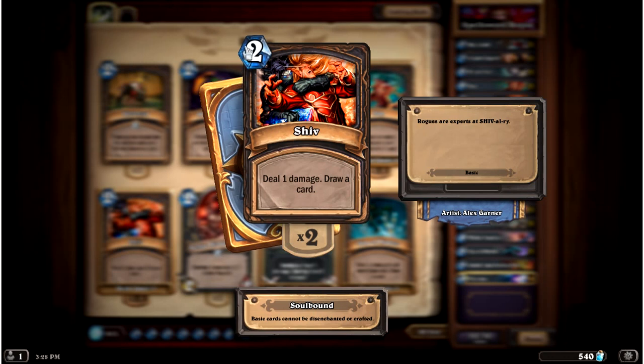If you look at a card like Shiv — deal one damage, draw a card for two mana — this is essentially a Novice Engineer except it will actually do one damage instead of simply dying. It replaces itself, it does a damage, it's two mana, that's fine. And yet if you have even one spell power on the board it becomes two damage and draw a card, which is very effective. The value skyrockets for the same price.